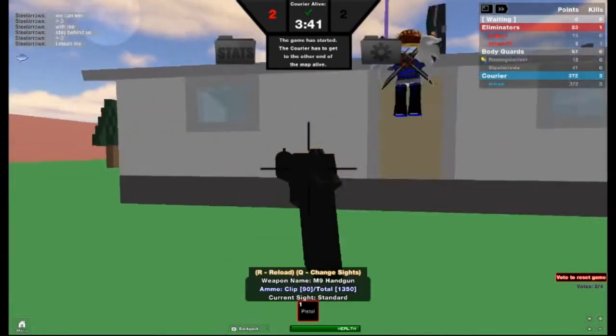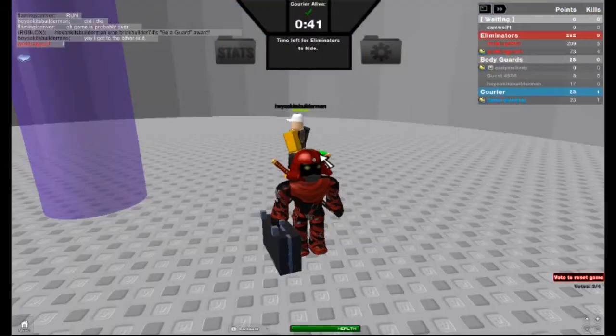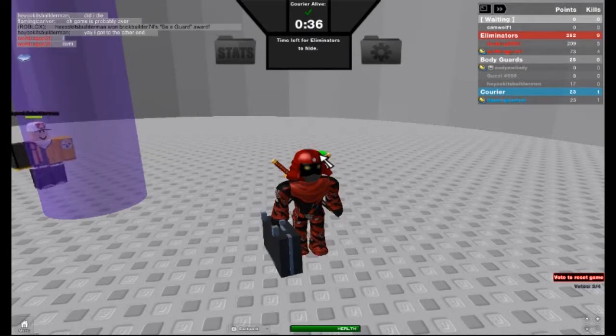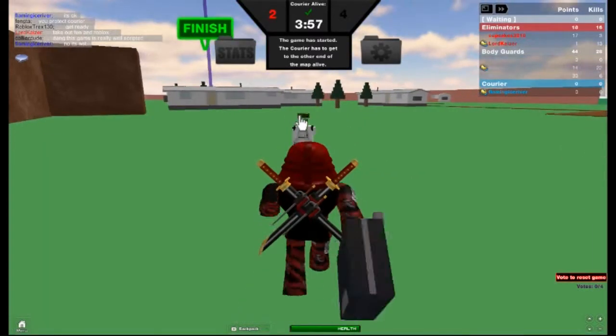The Eliminator will try to kill — its main goal is to kill the Courier. If you're the Courier, you actually have to run to the other side without dying. You don't want the Eliminator to kill you, that's why you have the guards. You don't have any weapons, you just have your suitcase. So just don't die.